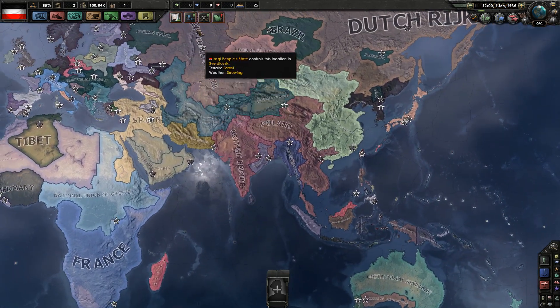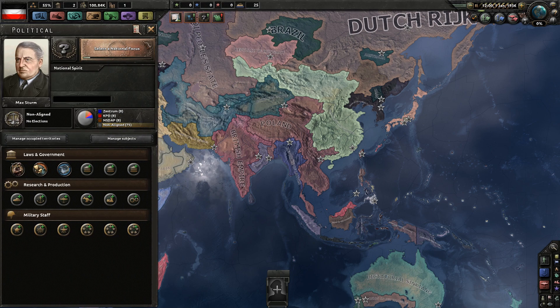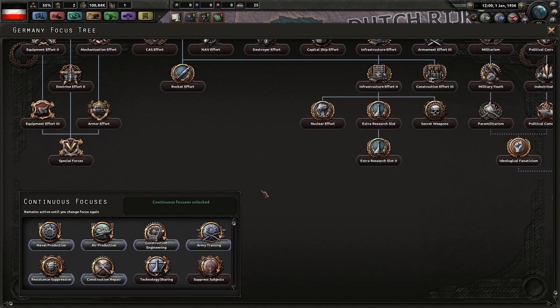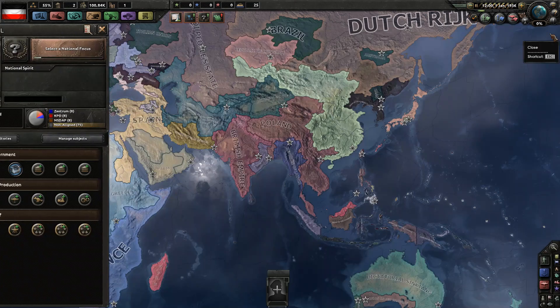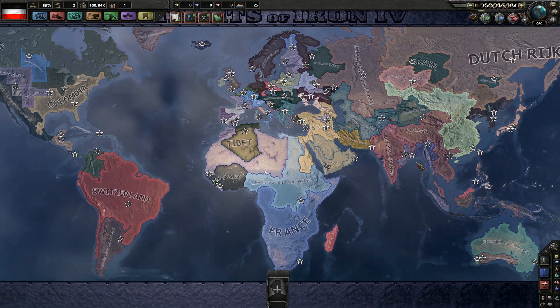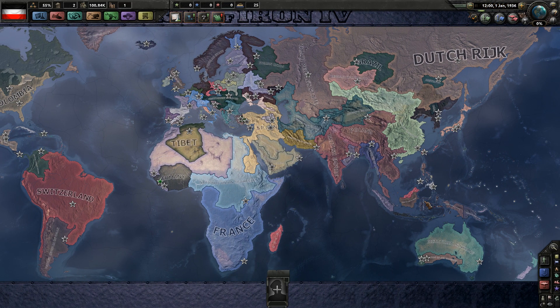I like this mod - oh my god, the Dutch just became big. If any Paradox developer is ever watching - what the hell is that flag, I've never seen it in my life. This just randomizes everything and I like it. I think I've shown enough - this is an interesting mod and I'm going to play around with it a little bit and see what it does. Maybe I'll do a series on it. Thank you guys for watching, see you guys next time, bye bye.